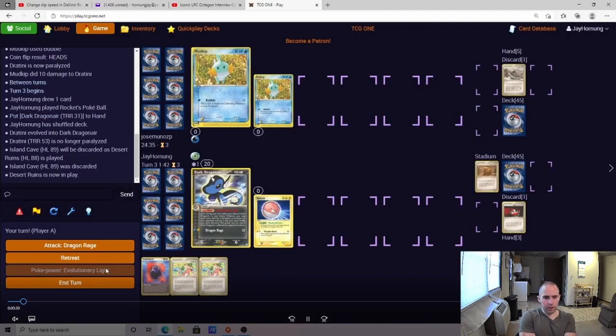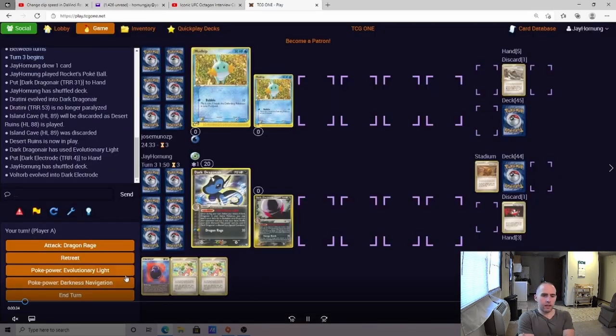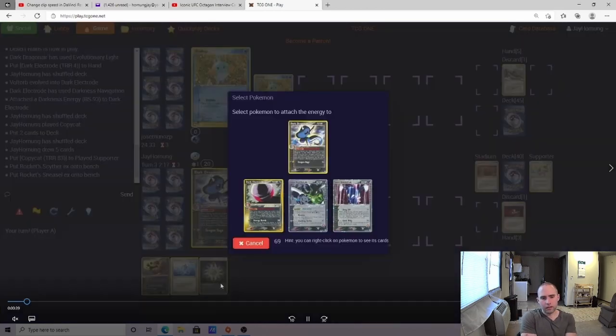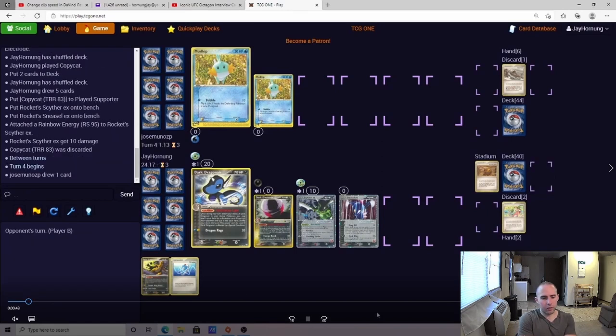I'm feeling pretty confident. One of the scariest things in any Swamp Bird matchup is just a turn 1 or turn 2 Swamp Bird against me that's fighting-weak. My opponent just doesn't have it here. We are going to get the turn 3 Dark Dragonite — really solid opening for us. Got a decent Copycat, a couple of basics. Rocket's Tide EX along with Desert Ruins is going to be money in this matchup.